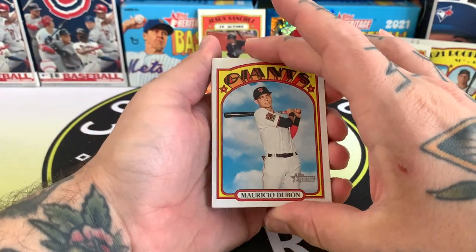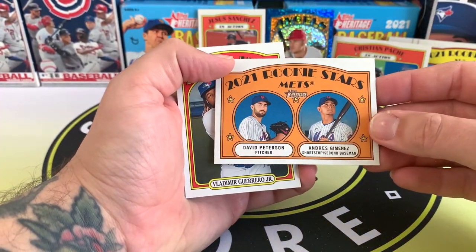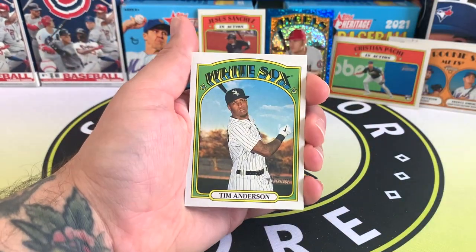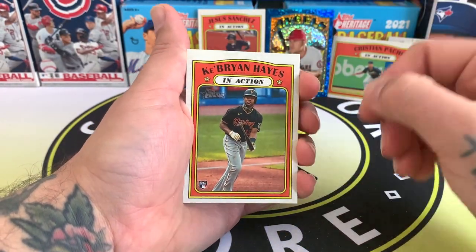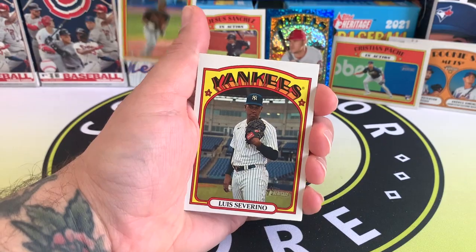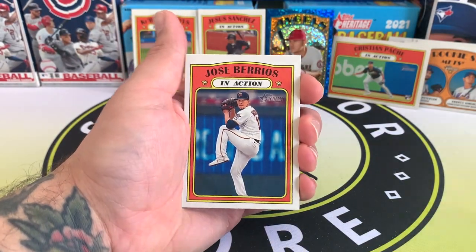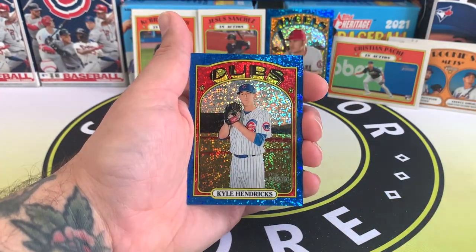So we've got Mauricio Dubón, Mets rookie combo — David Peterson and Andres Jimenez — and Vlad Jr., Kim Anderson, Max Fried, Ke'Bryan Hayes rookie. Nice, I totally forgot that was in there. Didn't have the best season like people thought he would.